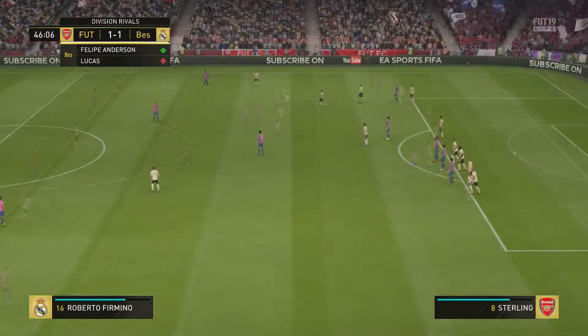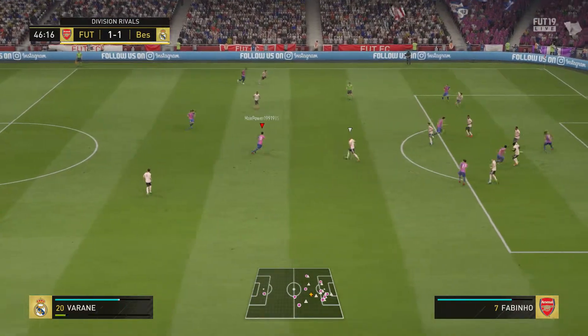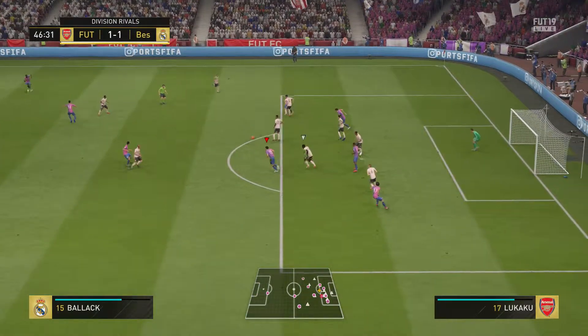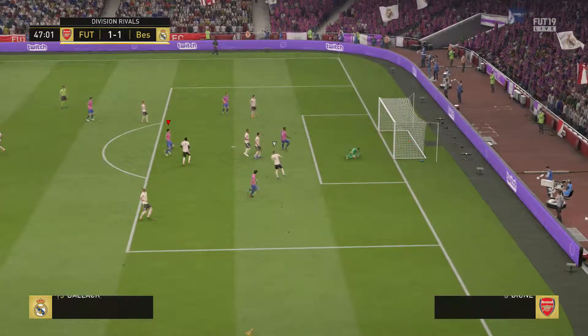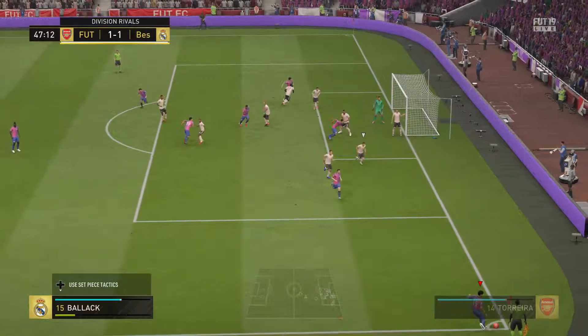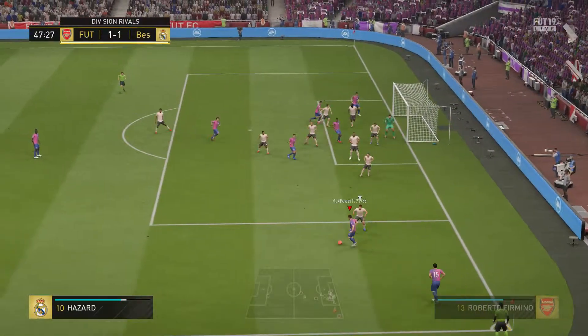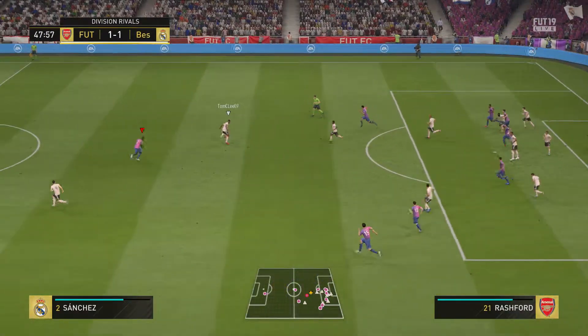That's going to be a free kick. Change of plan — gone short. Now Balak. Philippe and Rashford. Wonderful reflexes to make the save from close range. On the front foot now — they've got a corner, hoping for the goal that would put them in the lead. Now Eden Hazard for the cross, and they get it away.